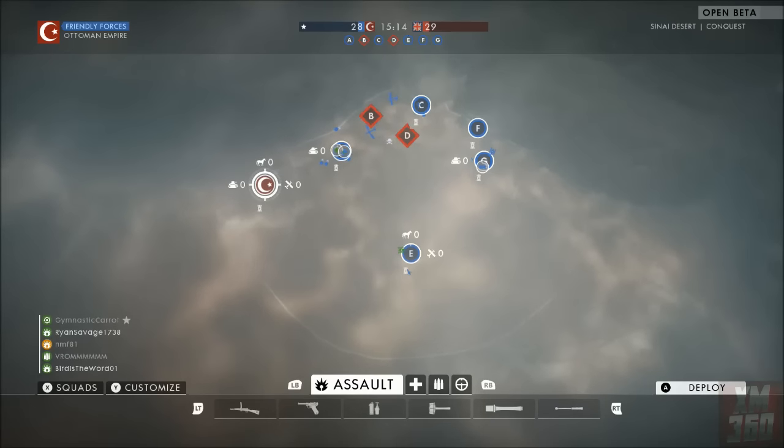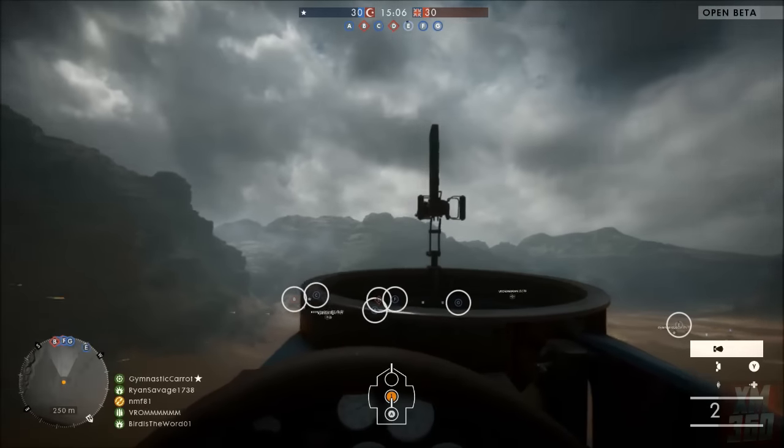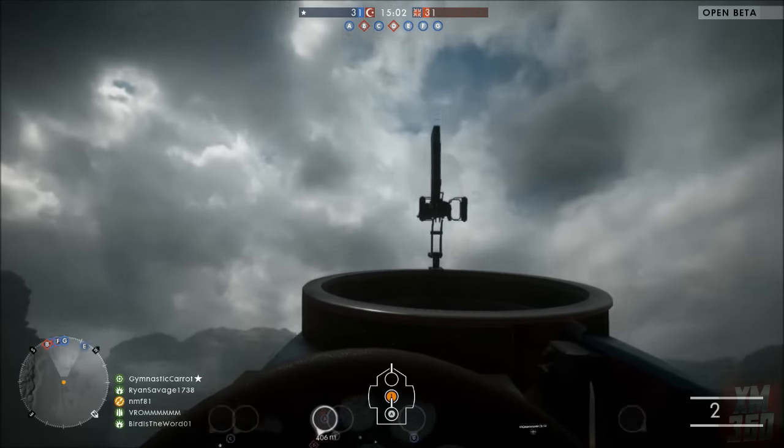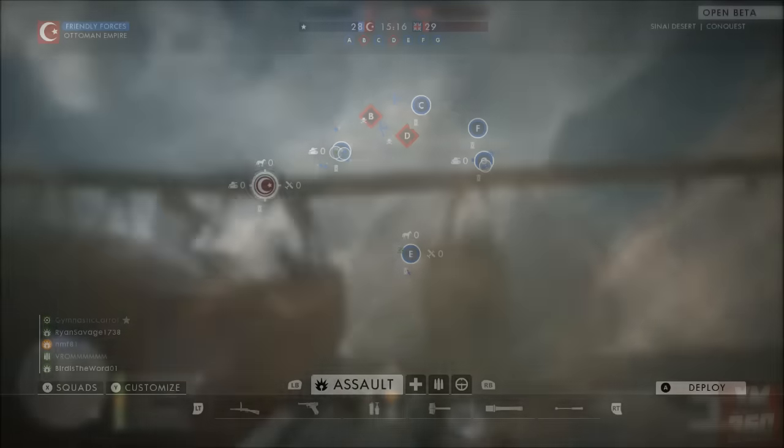What's up guys, XM360 here and in today's video I'm going to show you guys how to land a plane in Battlefield 1. The difference in Battlefield 1 compared to other Battlefield games is that the planes are not on the ground — you don't go to them and take off. When you choose them from the spawn menu, you are simply spawned up already flying the plane.